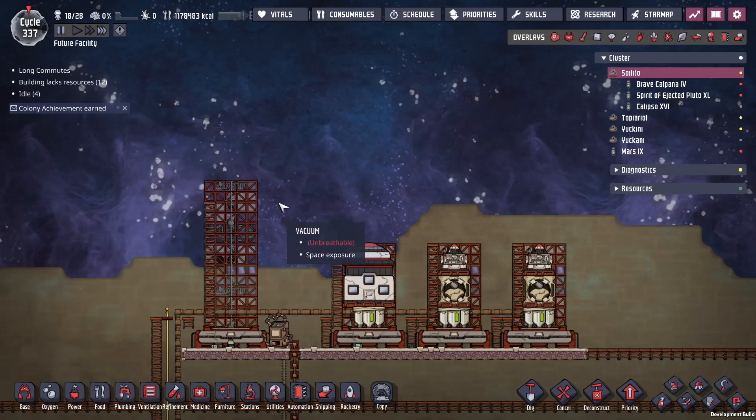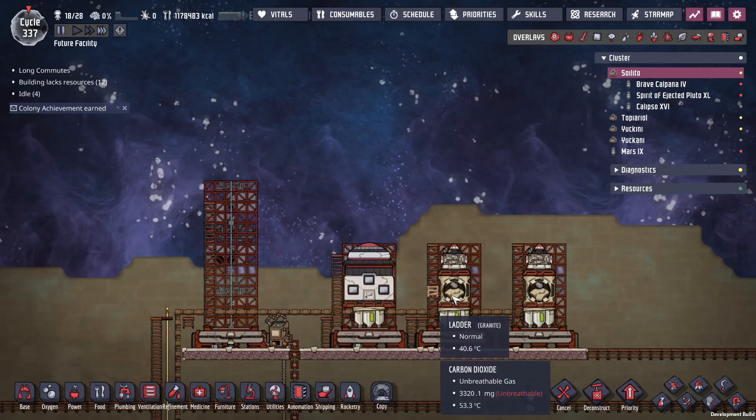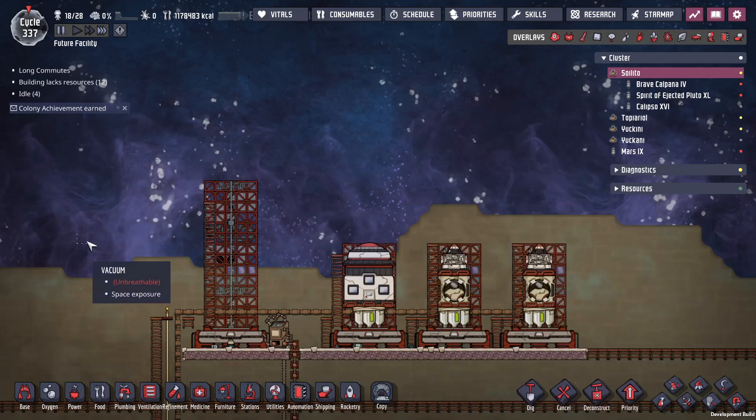Complete failure on my part, but you've got to try these things. Thank you very much for watching. Next episode we will launch carbon dioxide rockets and attempt to colonize the ice planet.